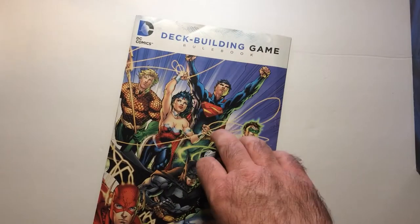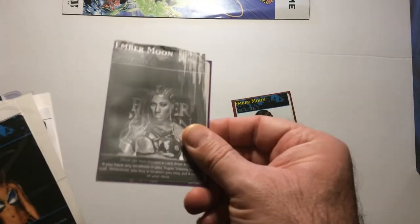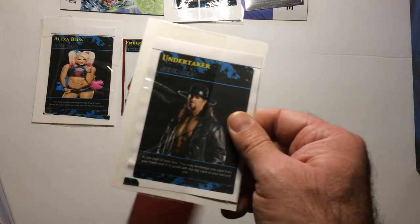So we have Ember Moon - there are a couple of Moon variants, this one's OP, that's why it's in black and white. Play tested it, it was too powerful. NXT Ember Moon, Alexa Bliss - these are the character cards you can play instead of playing like Batman, Superman, or Green Lantern. Undertaker is also in there.